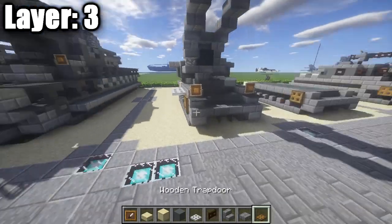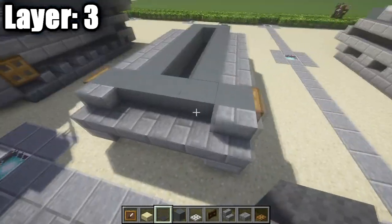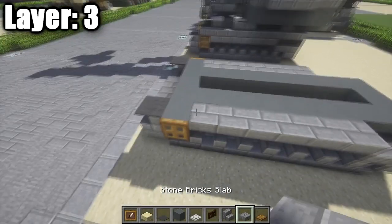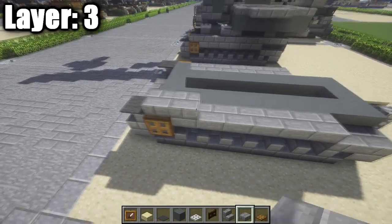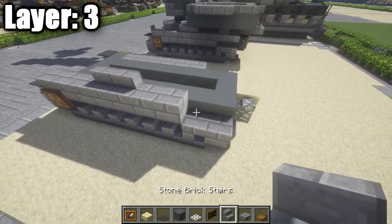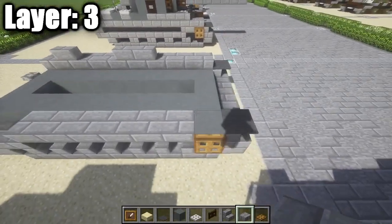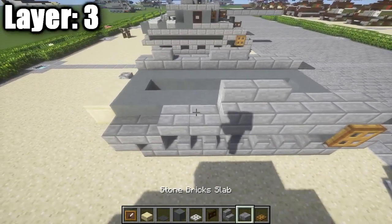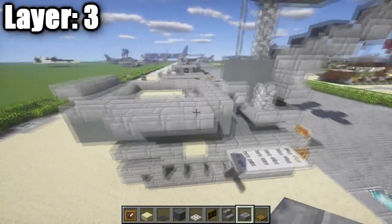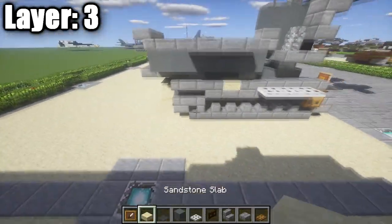Layer 3 — we're going to start to work on this whole section right before we get into the crane and the ammo compartment. Place down a gray carpet on top of the stone brick stair in the front to complete the fenders. On the side, take your stone brick half slabs and place down one, two, and three back. Then place down two stone brick stairs followed by two stone brick half slabs, another stone brick stair, and then another stone brick half slab. Going to the other side, place down three stone brick half slabs followed by two stone brick stairs, two stone brick half slabs, a stone brick stair, and then a stone brick half slab.